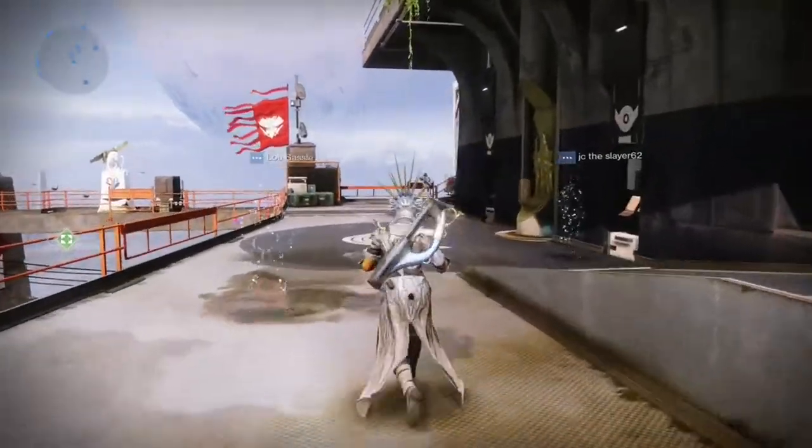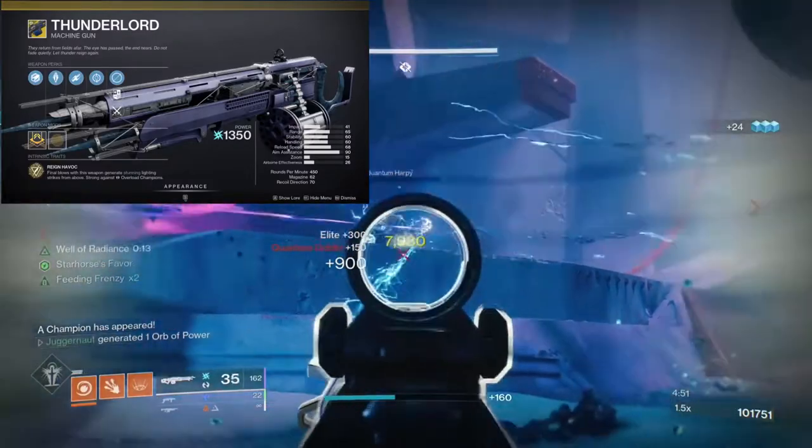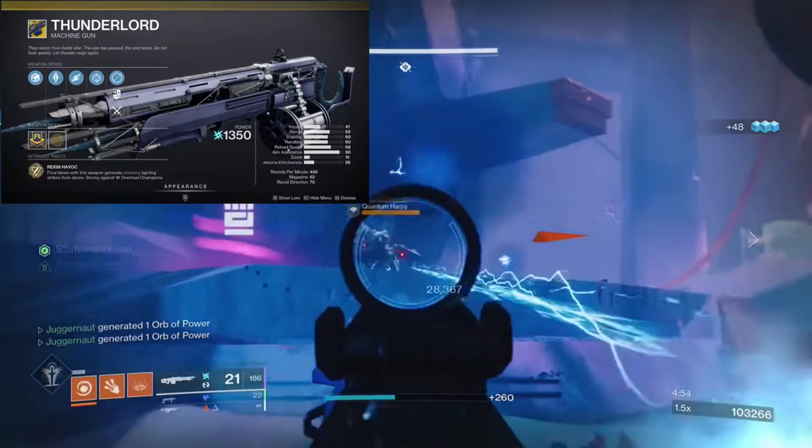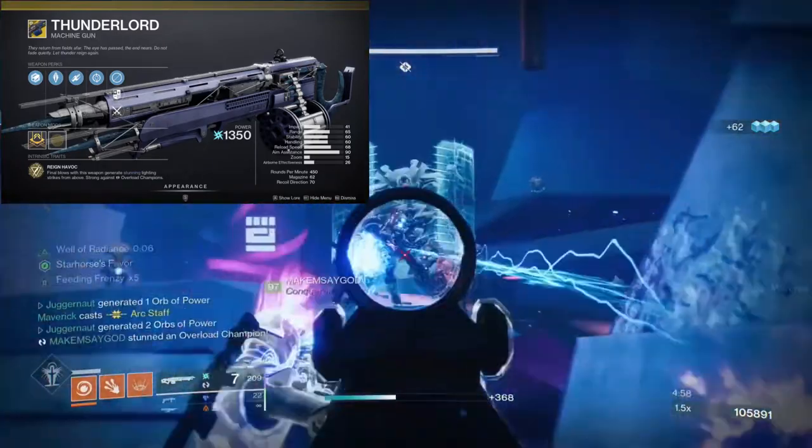You can get this at the Monument to Lost Lights. Number three, we have Thunderlord — the Arc heavy machine gun with the perk Rain Havoc. Kills with this weapon generate lightning strikes from above.